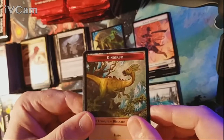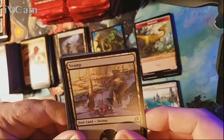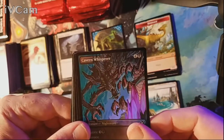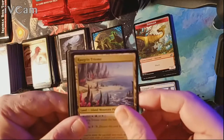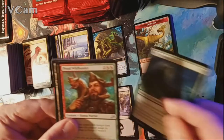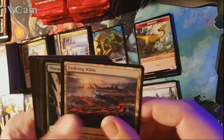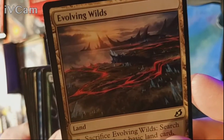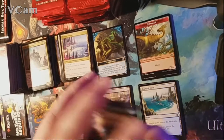Pack fifteen — a Swamp for our land. We have a foil alternate art Cavern Whisperer, and our actual rare is a Zagorn Triome — I'll take Triomes all day every day. Uncommons are Ivy Elemental, Proud Wildbonder, and a General's Enforcer. Among the commons: Broco, Evolving Wilds — never underestimate Evolving Wilds — Thwart the Enemy, Glimmer Bells, Pacifism... mutual destruction all around.